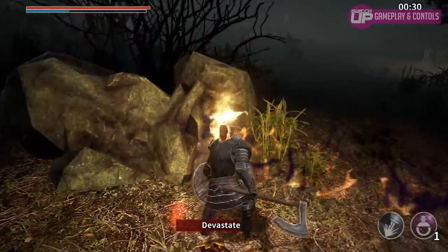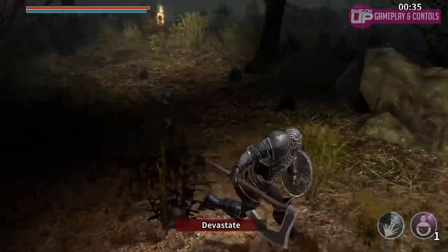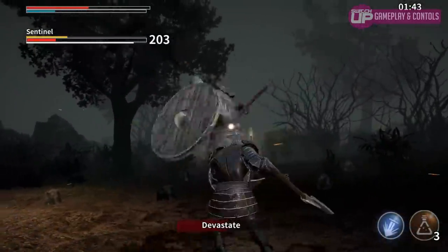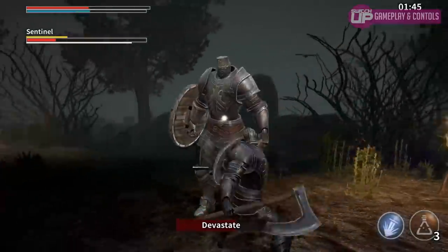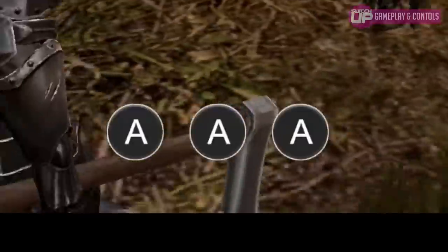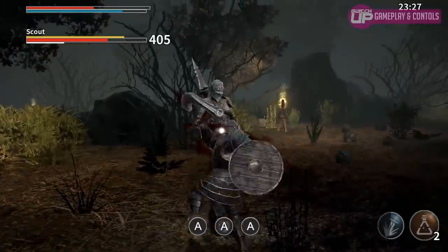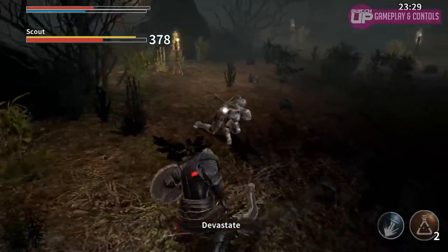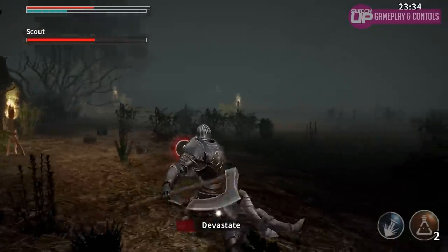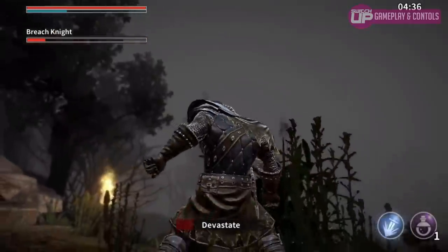Each enemy that you encounter will require a slightly different method to tackle them, from the usual circle strafing to relying more heavily on that shield. In addition to these familiar mechanics, you'll also notice a combination of buttons at the bottom of the screen. If triggered in the correct sequence, it allows you to devastate the enemy, doing a greater amount of damage. On top of this, you can sometimes stagger them, and if you can get in close enough and hit the A button, it will trigger a locked-on sequence of blows, causing much greater damage.